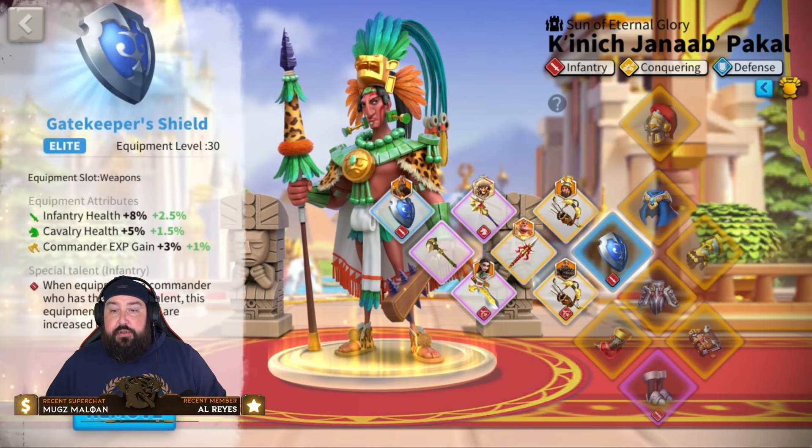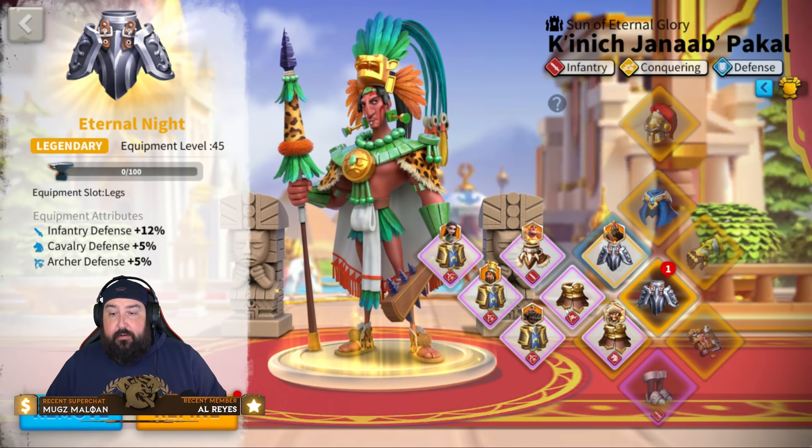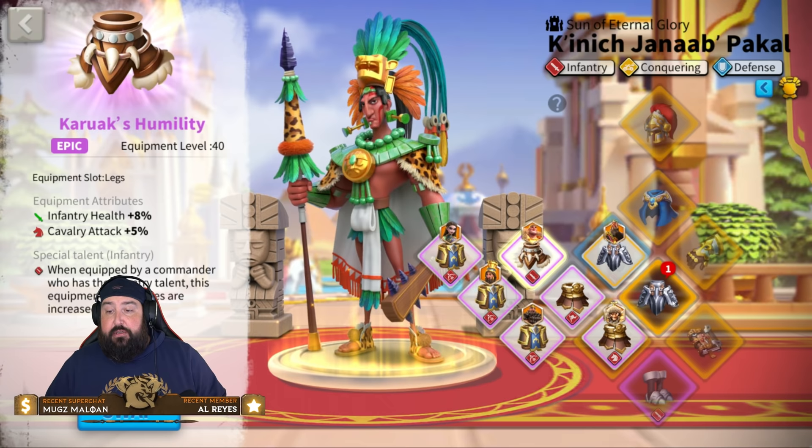I like this combo — it's very inexpensive to set up with the helmet and gloves being the Eternal Empire set. Use your procced Gatekeeper Shield, and if you don't have Eternal Night, go ahead and pop in Kerouac's Humility for that nice set bonus. That's 8% infantry health, and when procced you're looking at 10% health. The other piece here gives 12% infantry defense — I always go for the higher stats.